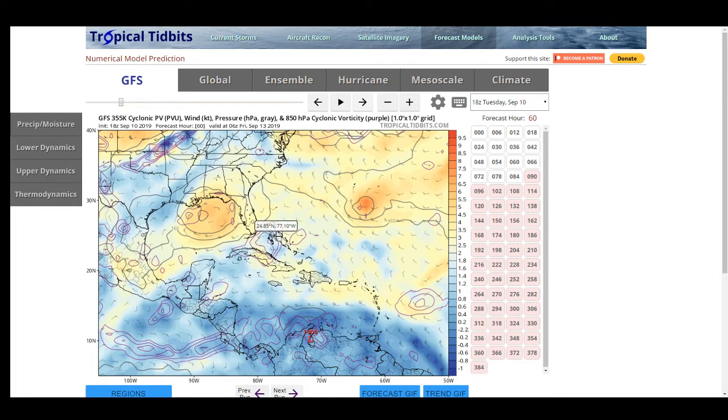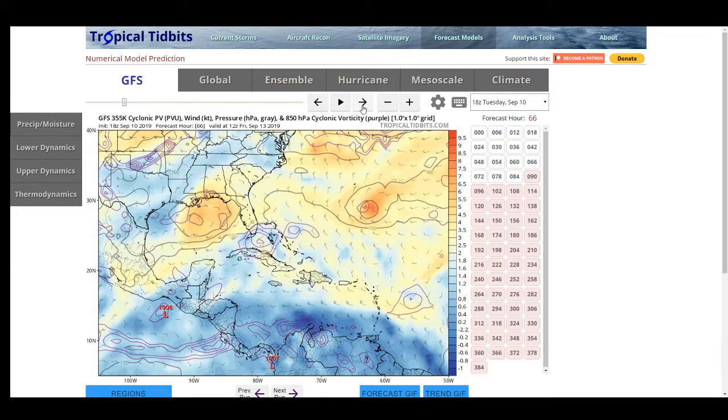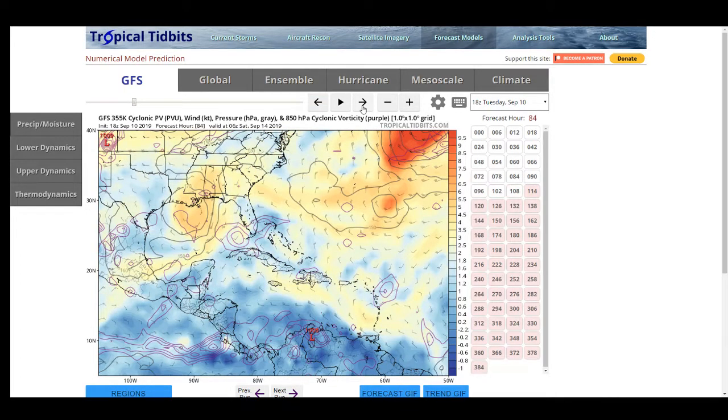A storm would typically want potential vorticity to be down, like it is over South America, but there's nothing coming off of South America. It does have a little bit of lower potential vorticity, and as the system moves into the Gulf you can see the PV doesn't move much — so that doesn't help the system, and it's kind of getting massacred here.